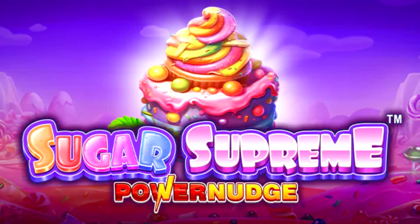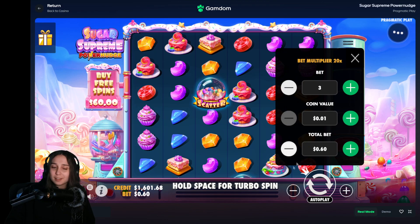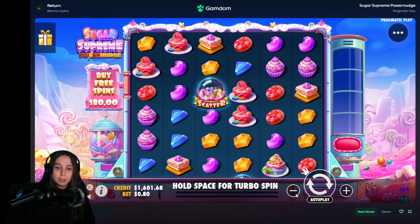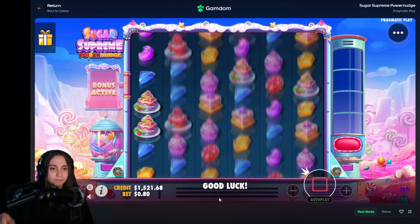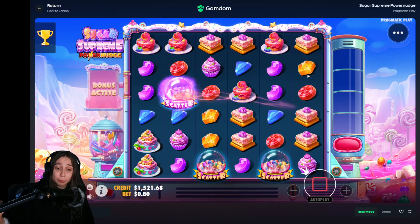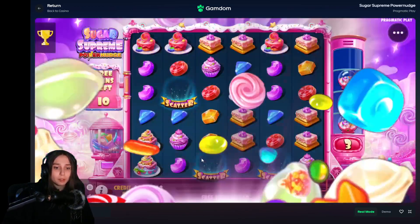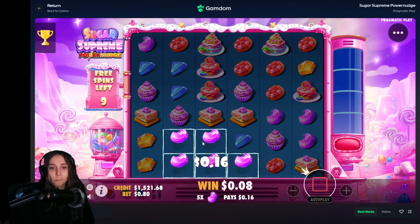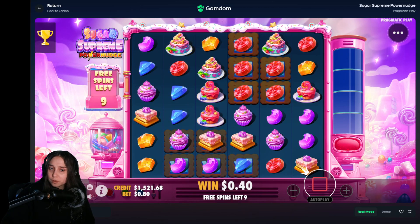Hey guys, welcome back to the channel. We're trying out a new slot today called Sugar Supreme Power Nudge — it has a very similar vibe to Sugar Rush. We have like 1,600 in the balance here. We're not gonna be spending the whole balance; we're just gonna be sitting around 80 buys. We need to budget the balance so we don't spend it all in one video. It would be cool if we could get the balance up to 2k. You can get a four scatter here and you can get re-trigs — I have yet to see a re-trig. The way the game works is any time you have a connection, it holds and then drags down on those two reels.